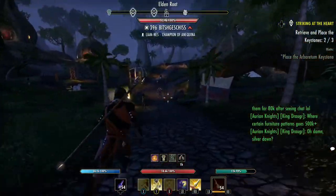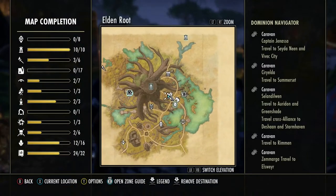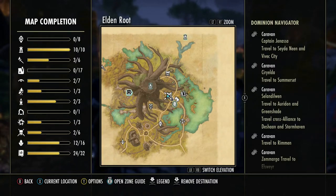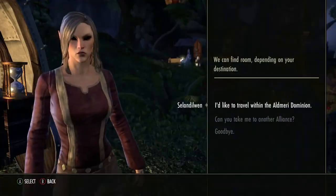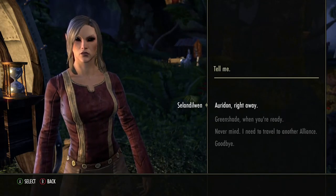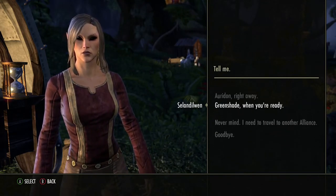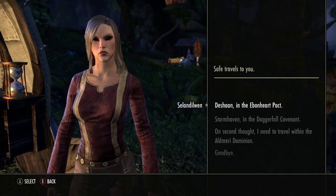In this area where we just came out, there are five caravans. We're going to go to Selen de Luin because we want to get to Deshaan. We need to look and see which caravan goes there — there she is. We select her and she gives you options within the Aldmeri Dominion: she can take us to Greenshade, Auridon, Deshaan, or Stormhaven. We're going to go to Deshaan.